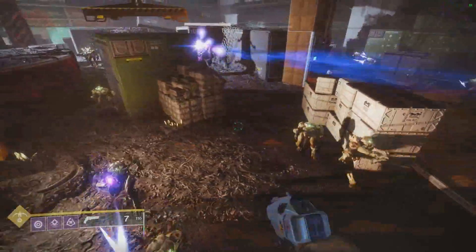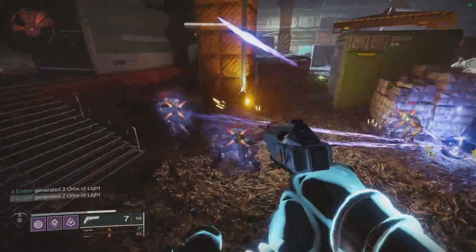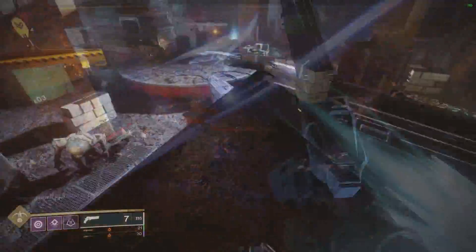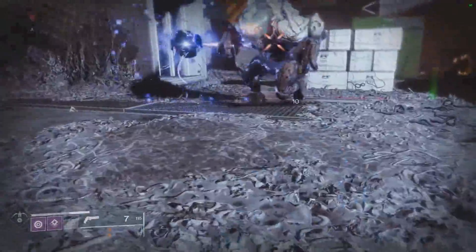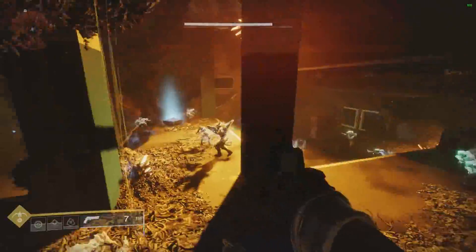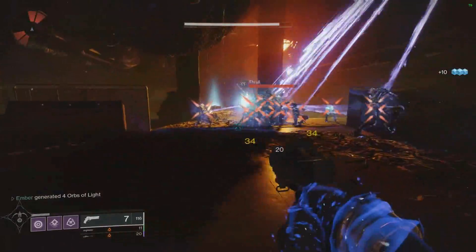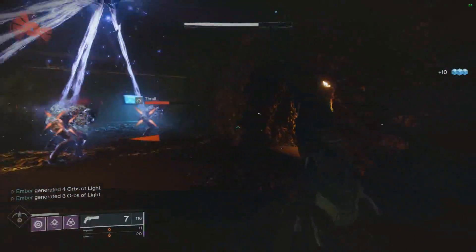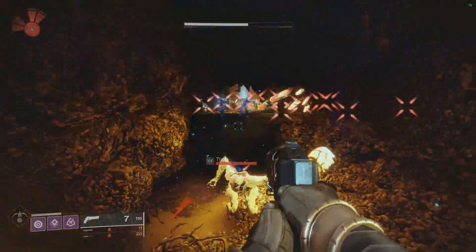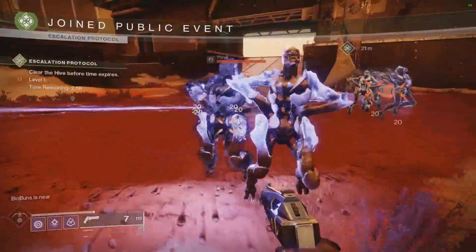Now for the Orpheus Rig changes — they changed the values of super energy you get from tethering red bars to be more consistent. Tethering around seven or eight acolytes almost gets your super back, and tethering one major or ultra gives basically 50% super. However, one change is that when you tether enemies that have already been tethered, you get almost no energy — as you can see, tethering nine more already-tethered enemies only gave a tiny chunk.